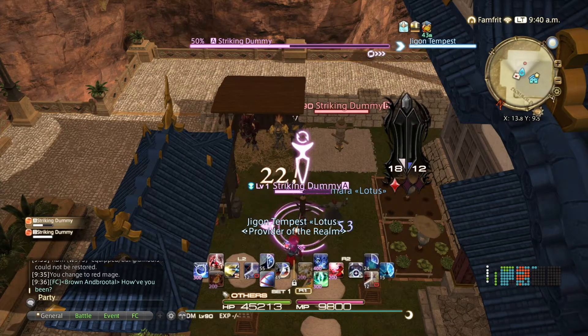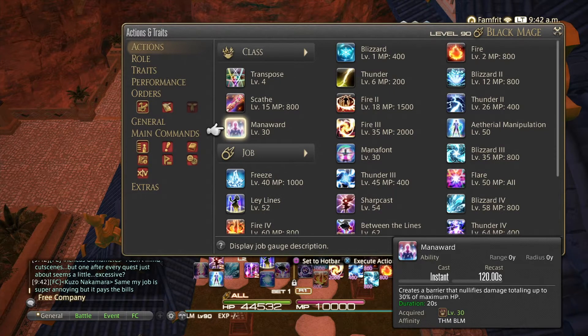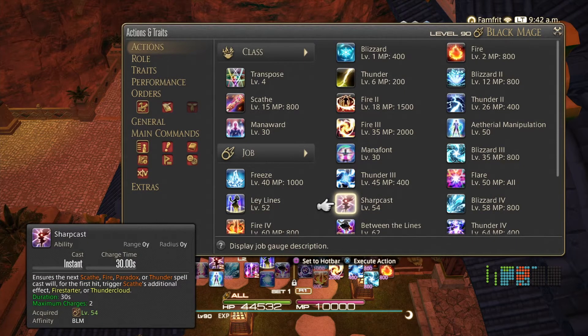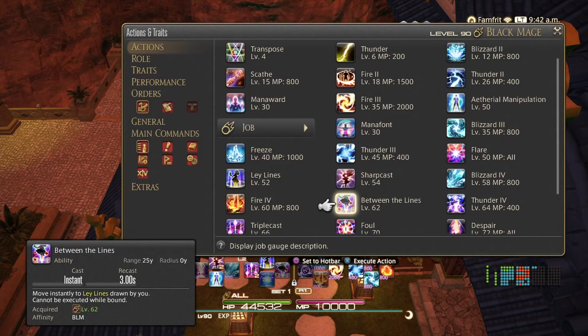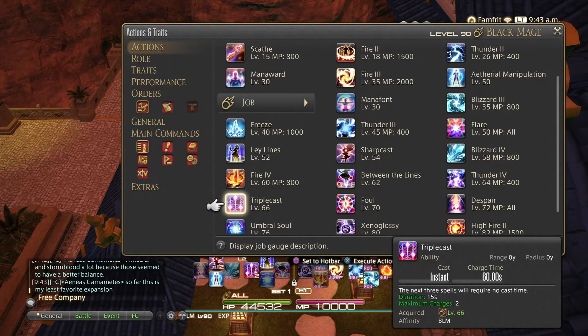Moving on, we're going to look at Black Mage real quick. Some people say it's just a mage like the others, but Black Mage is a bit different. It's got Aetherial Manipulation, which is cool, Manaward which is a shield, Ley Lines which increases your cast time and attack speed, and Sharpcast is really good especially when you trigger its effects. A lot of times I try to open up with Thunder because Thunder deals damage over time and has a small chance to deal its full damage instantly when it ticks.